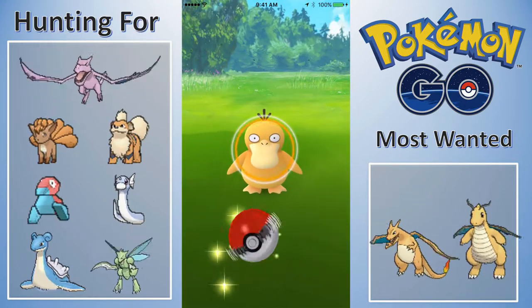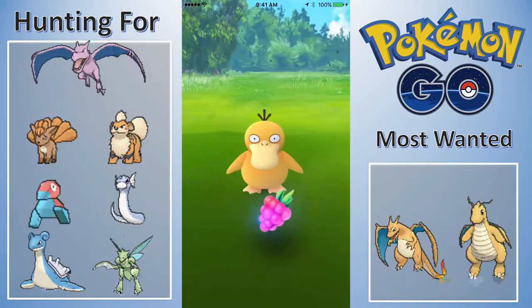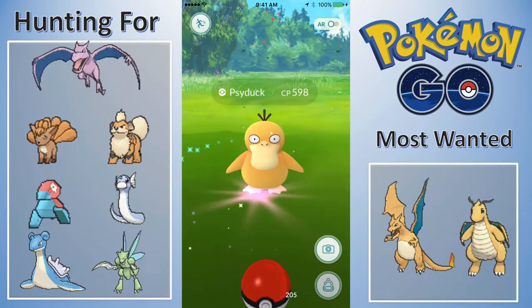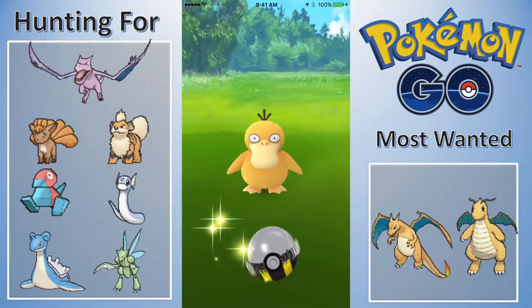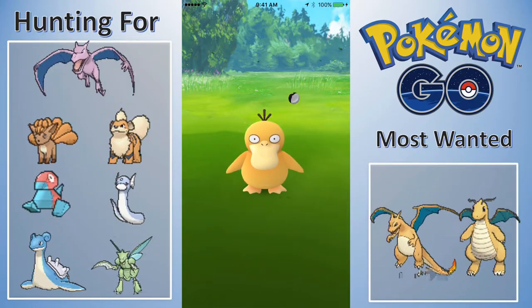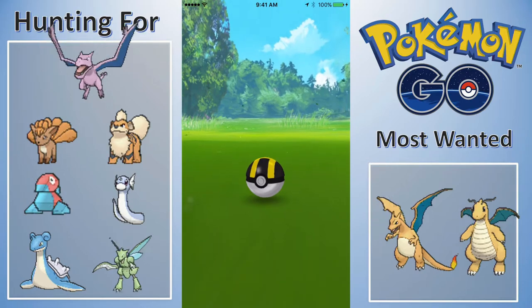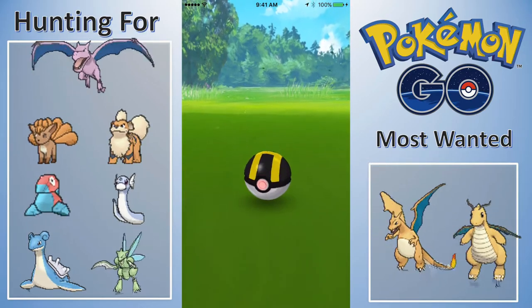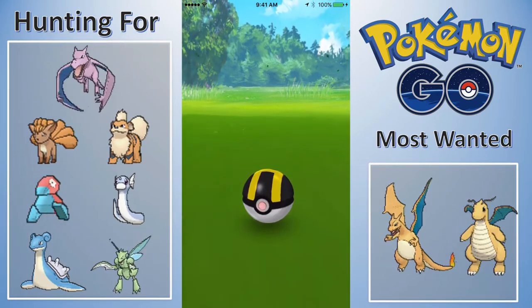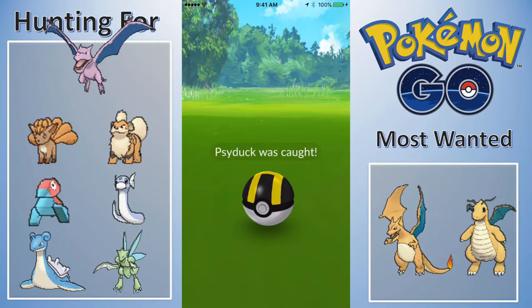Here's a Psyduck. There's going to be a huge Evolution video coming up — it'll probably be after these three parts of the Chocolate Cafe. We'll evolve a bunch of Caterpies and stuff like that, get a bunch of experience, which was the main part I wanted. We also evolved and got some new Pokemon, and we got some really strong Pokemon.